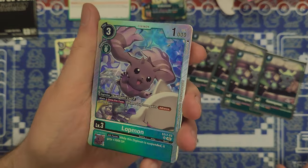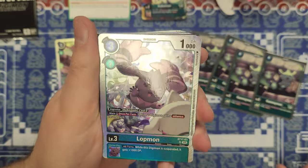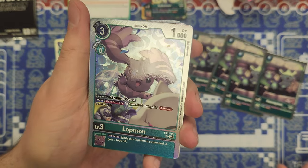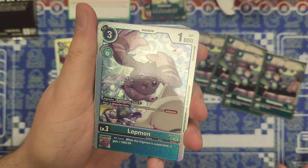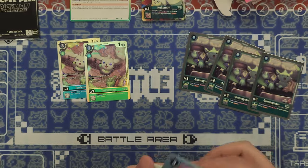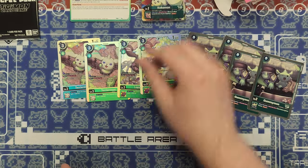We've got the Lotmon here. I really like the texturing on this — Bandai's really been stepping it up across all their games with card texture. Once per turn, one of your Digimon gains Alliance for the turn, and while it's suspended as an inheritable effect it gains plus 1,000 DP. Same thing with the Terriermon.